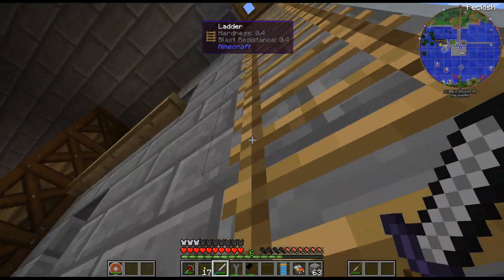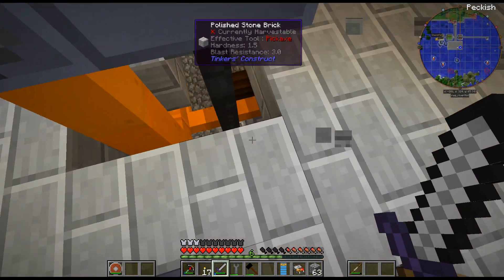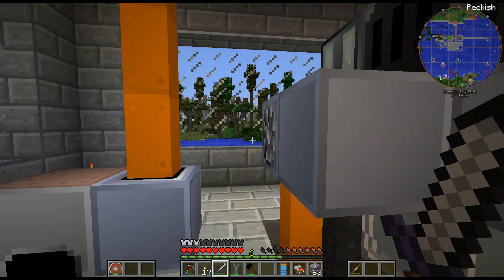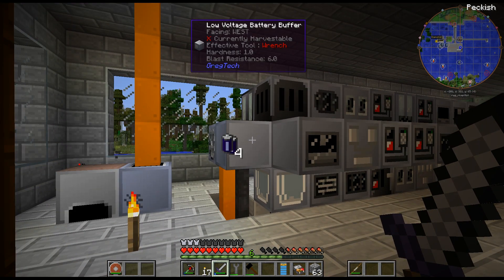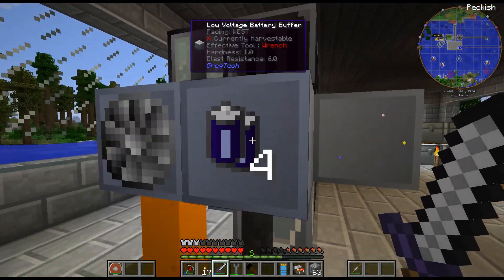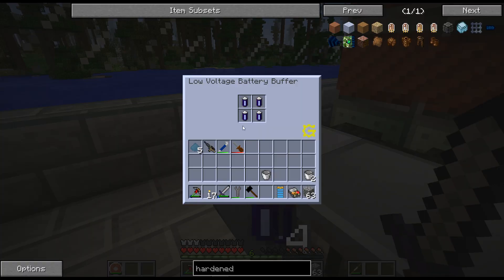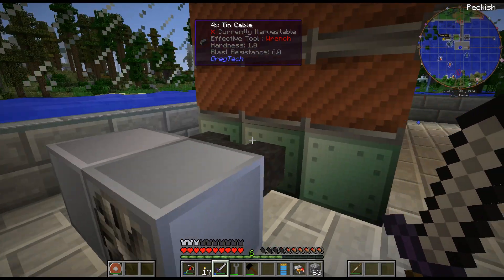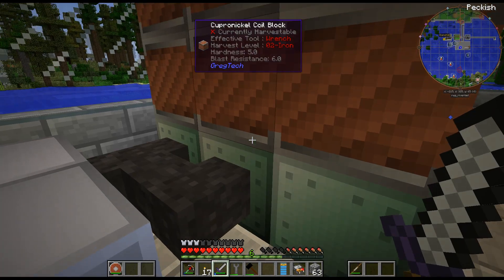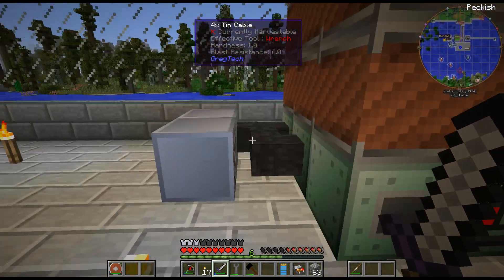Now today I think I want to work on my power. I can make light fuel down there, so I kind of want to get that going into these batteries. What I'm thinking is replacing this — eventually I want to replace the small batteries with medium, and then have it directly into a medium hatch — that's kind of the goal.